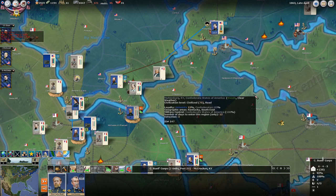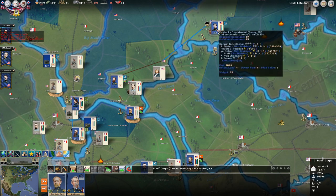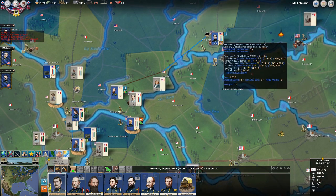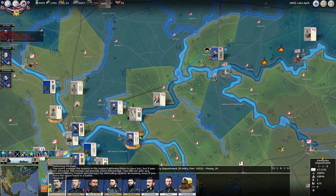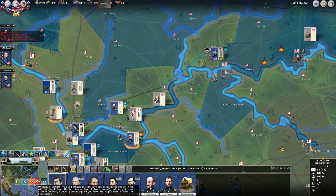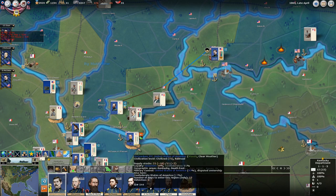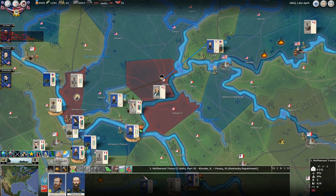Welcome back everybody, time for some more Civil War 2. I'm going to do something right off the bat that I should have done a long time ago, which is remove George McClellan from command. I'm so tired of him not being active, kind of going piecemeal, not being able to go into an offensive posture. He's got poor ratings anyway.